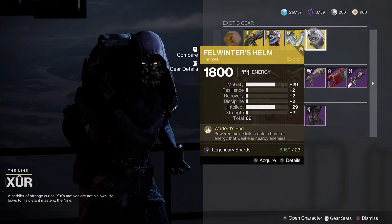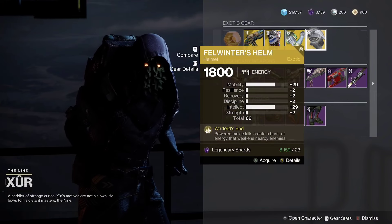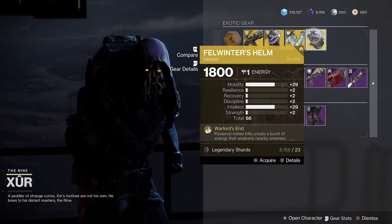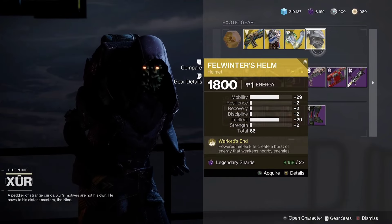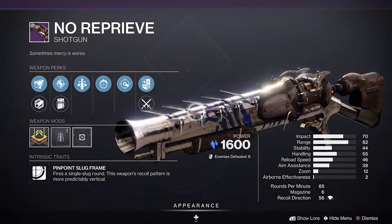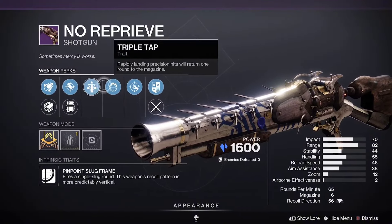Then we have Fell Winners with mobility and some intellect — 66 stat roll overall, but more of a PvP roll rather than PvE, even though the exotic is mainly meant for PvE. Then we have No Reprieve with Triple Tap and Focused Fury — decent roll, accurized and extended, not a bad combo right there.